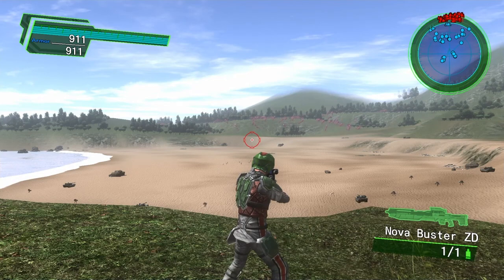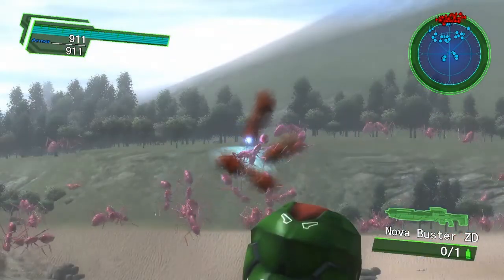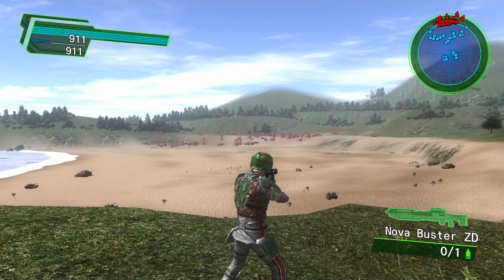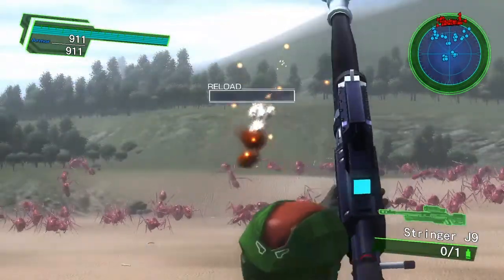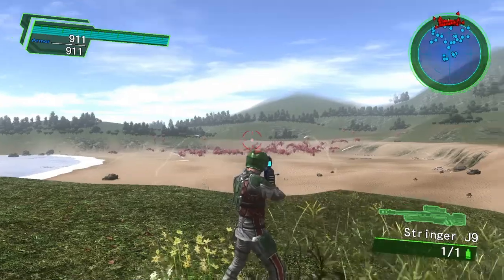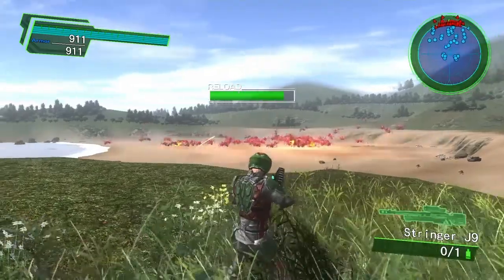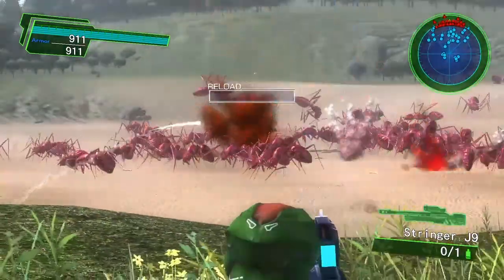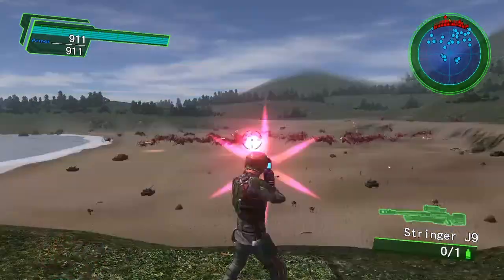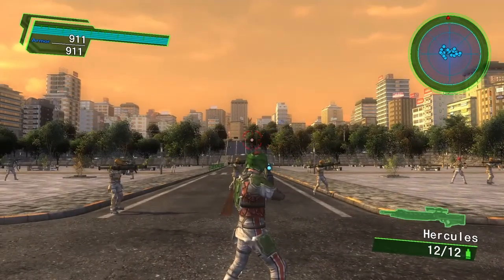Next up is the Nova Buster ZD and the Stringer J9. The Nova Buster ZD has extreme range and we're in the higher tier weaponry now, so it definitely packs a punch. The Stringer J9 also has extreme range, one shot, very slow reload. I'd only recommend using it when fighting bigger boss creatures. Also be careful using it near buildings — it has fairly significant kickback.